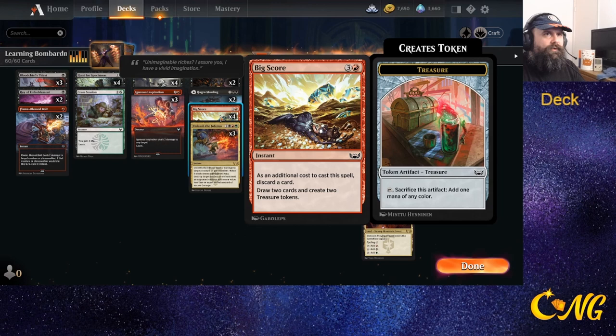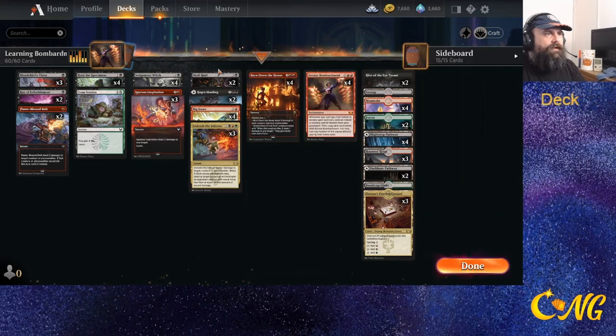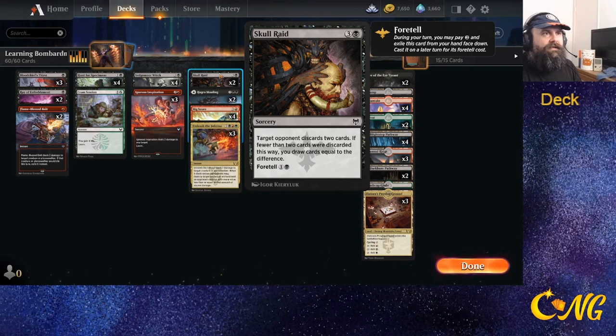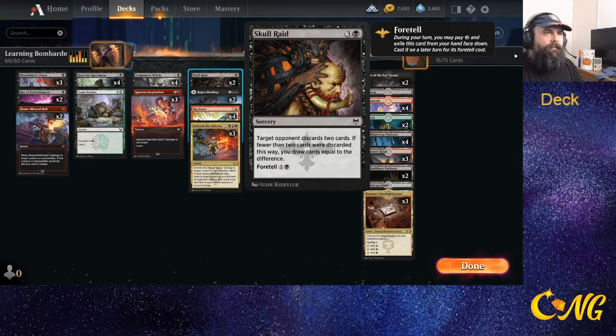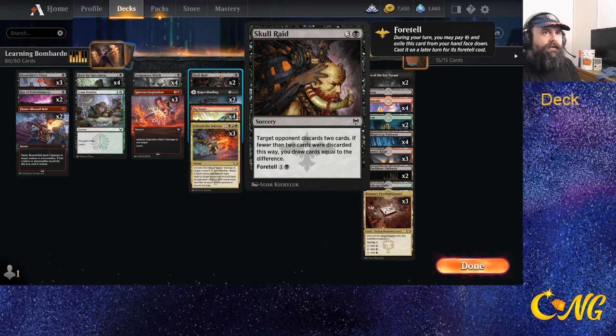We can always just use Learn to discard-draw and get the random exile with Bombardment. Big Score does great work giving us draw and ramp. Hav​er's Mauling can be played as a land or creature removal. Skull Raid attacks hands, and if the hand is empty you draw cards. There's a slight issue that some people can reuse their graveyard, but the draw to restock your hand is still very valuable.